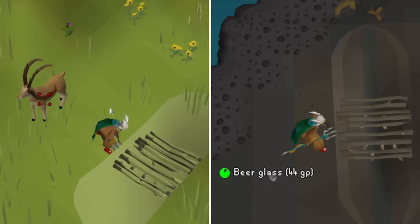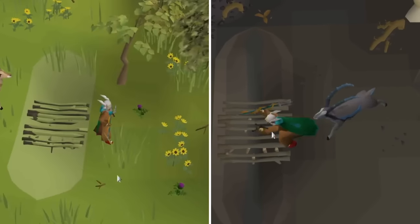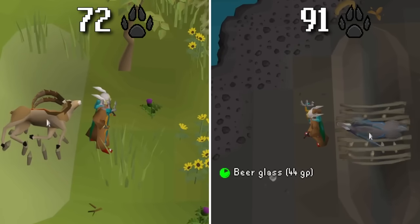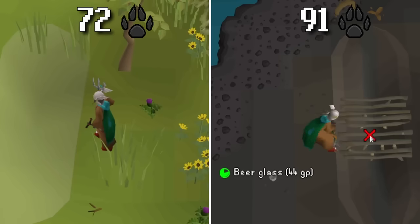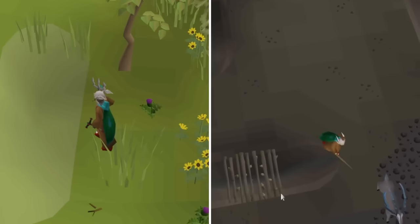The only drawback is the difficulty of getting the ammunition. You get 12 bolts per Antelope, and hunting Sunlight Antelope requires 72 Hunter while the Moonlight Antelopes require 91 Hunter. However, with the new rumor system, Hunter training has never been as engaging as it is now, so this is the perfect time to get that Hunter level up and enjoy your new weapon upgrade.